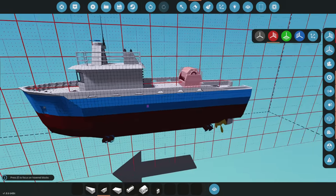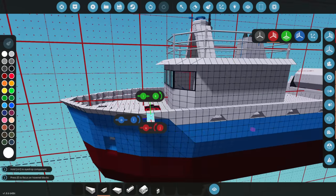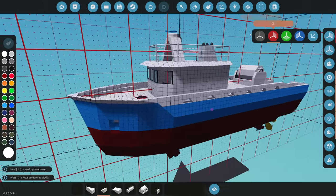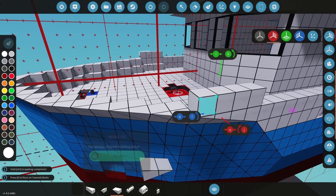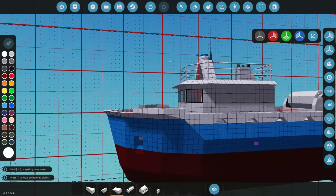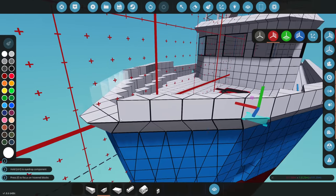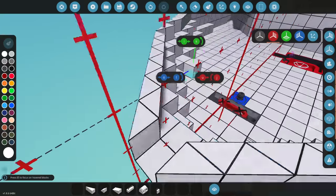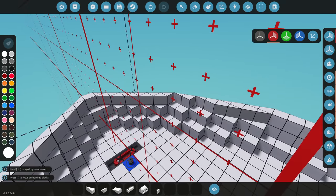Most fishing boats in real life actually have the hull a little bit higher than the back. So we're going to raise this part and grab a normal wedge, line it across, and this will raise the hull. It'll look better once I even it out — launch it out just like that and now it's raised. It'll look pretty good.